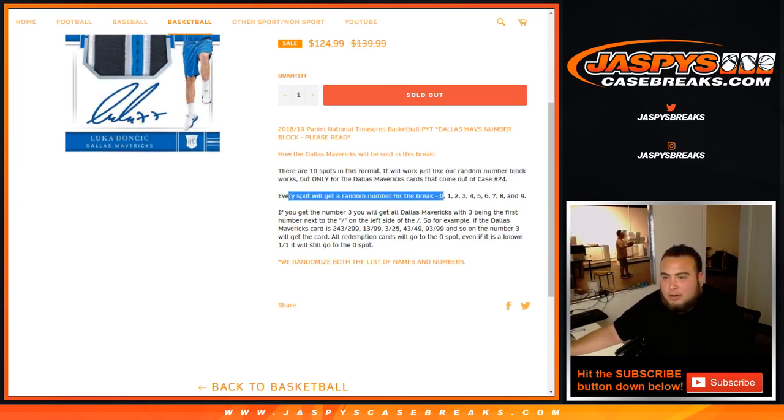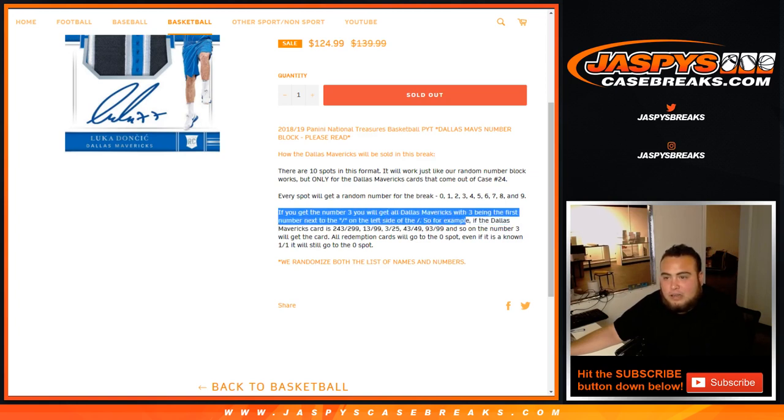Every spot will get a random number for the break, 0 through 9. For example, if you get number 3, you'll get all Dallas Mavericks hits with 3 being the first number next to the dash on the left side. So a Dallas Mavericks card numbered 243 of 299 — that'll be yours. 13 of 99, 3 of 25, 43 of 49, 93 of 99, and so on. The number 3 block would get that card.